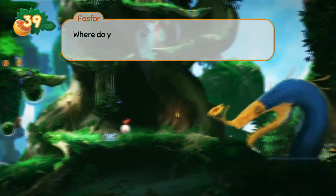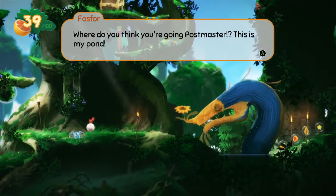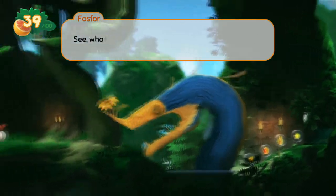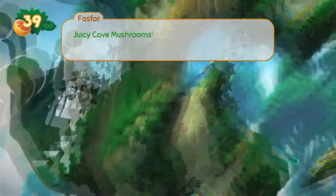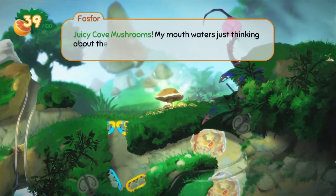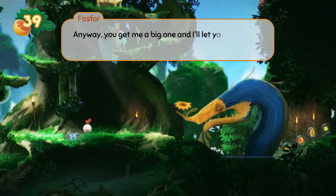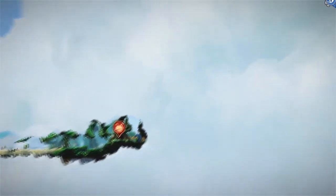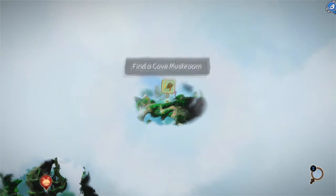Whoa! Boss 4: 'Where do you think you're going, Postmaster? This is my pond. If you want to cross, you're gonna have to pay the toll. What I want grows on the high cliffs above — juicy cove mushrooms. You get me a big one and I'll let you cross the pond.' Okay, so I have a sub-quest to find a cove mushroom.